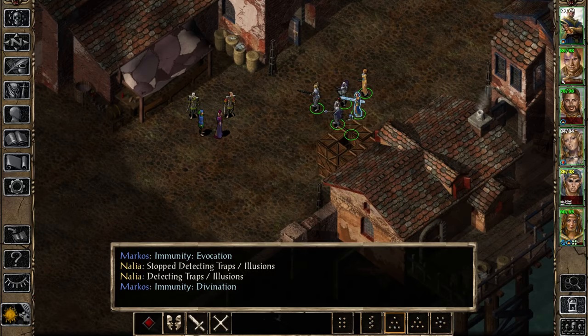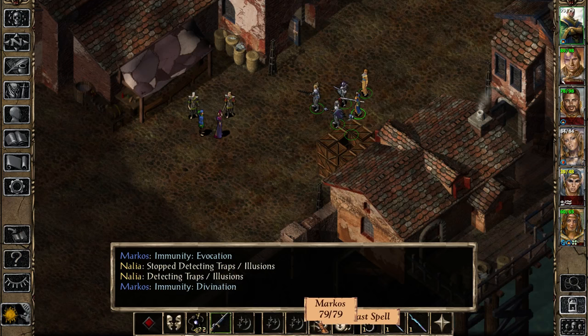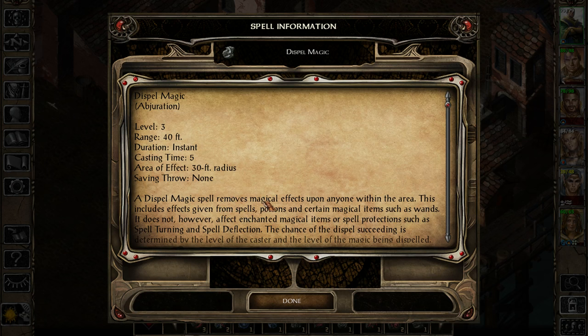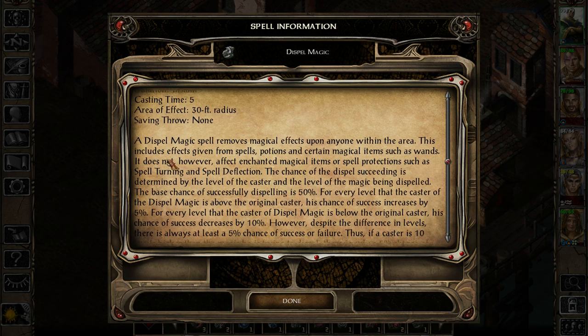But there's a problem I didn't know before. Let me show you. Dispel magic removes magical spells' effects upon anyone within the area - so anyone. This includes effects given from spells, potions, and certain magical items such as wands. It does not affect enchanted magical items or spell protections such as spell turning and spell deflection. Which we know - it's only the spell protections that do not work on these things.